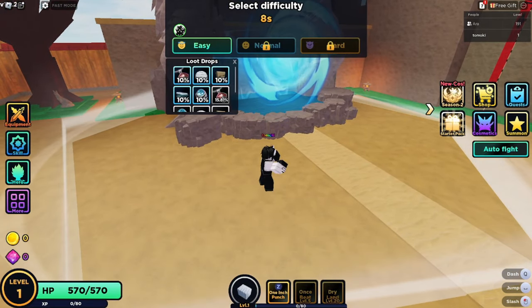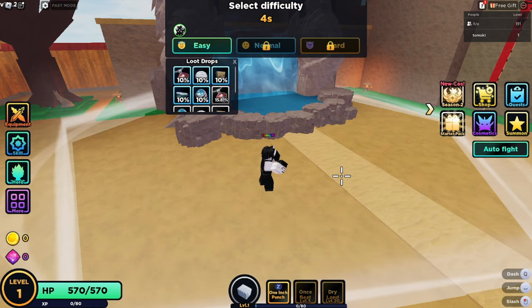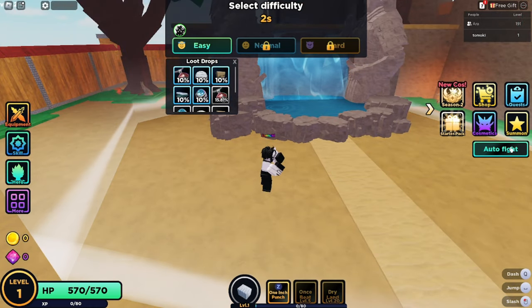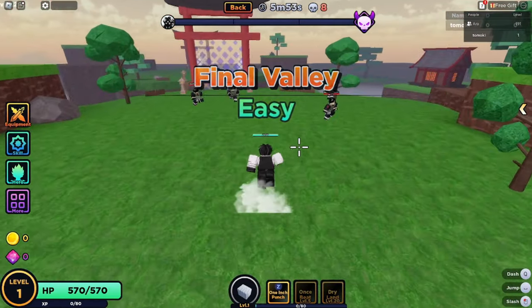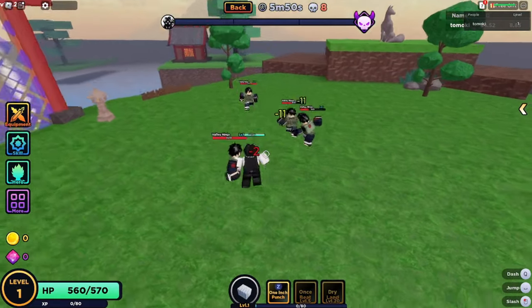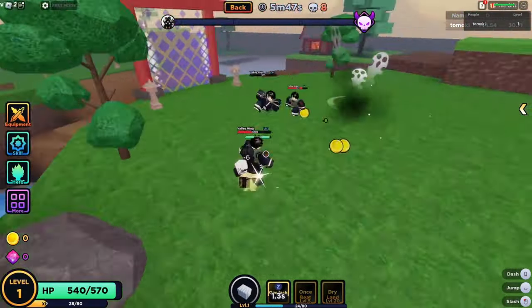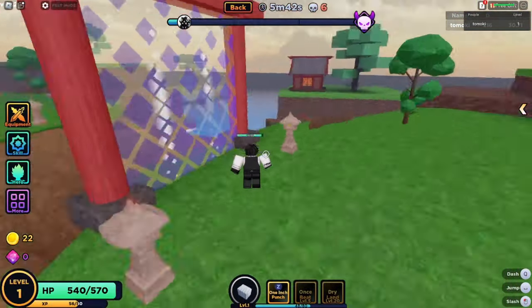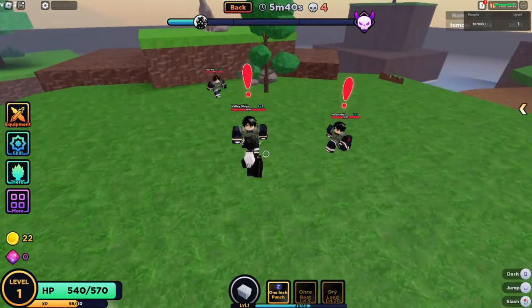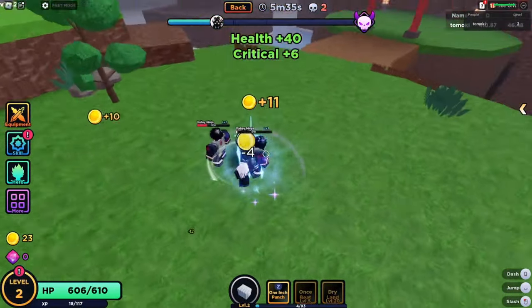We're going to start off in Easy. Obviously you have your auto fight feature here. I'm going to run it manually because I'm not really sure how strong I am yet. You just hoard them up and do your basic skills. For this series, I'm going to be doing a lot of off-camera grinding, which is basically just auto fighting, because a lot of the progression involves AFK farming.